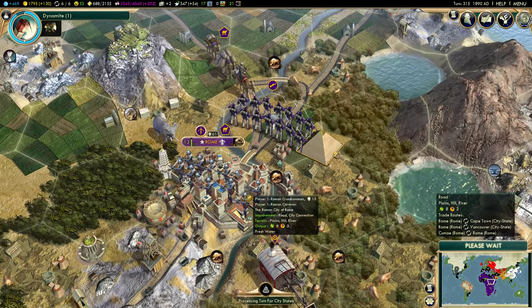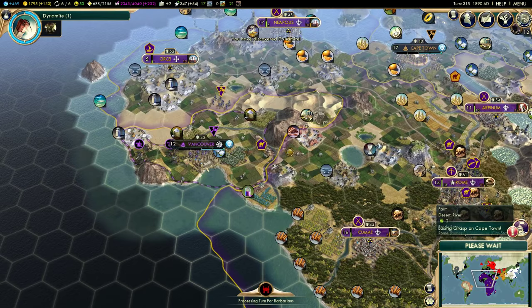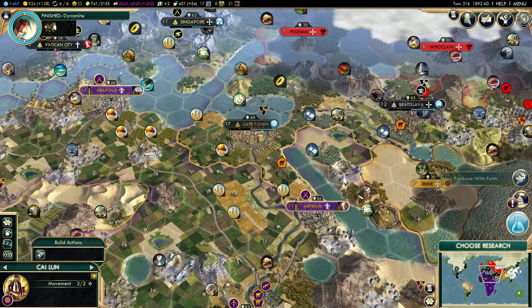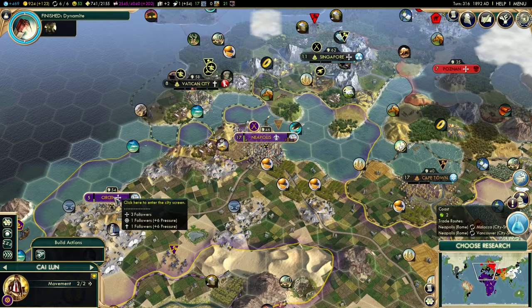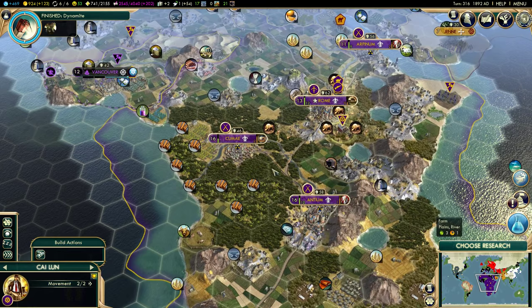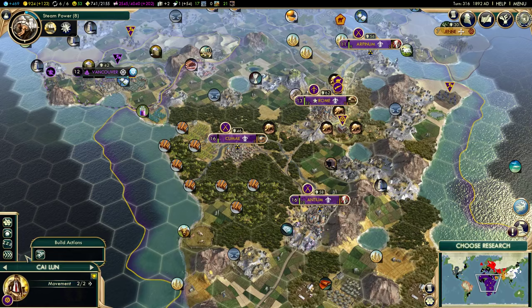We are about to complete Dynamite, which is exciting. We are losing our grasp on Cape Town but we have almost 2,000 gold so we should be able to get them back. We're going to research Steam Power next because that's going to enable us to research the Railroad, and the Railroad will explain why I was building all those castles. There's still a caravan in Rome, but I notice that one was just sitting there doing nothing — maybe I gave it sleep orders by accident, but it wasn't doing anything. I've sent it to take food to Circe.